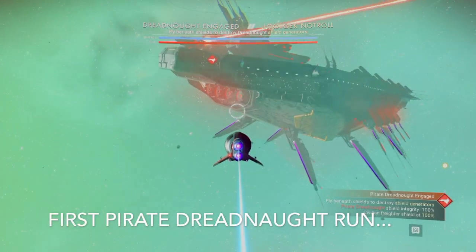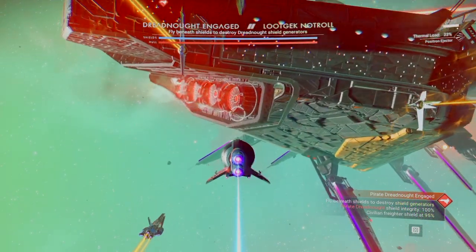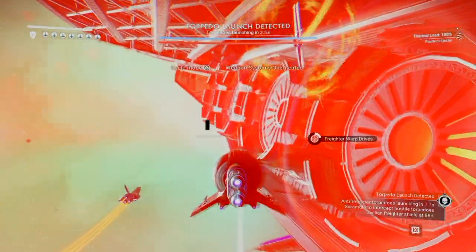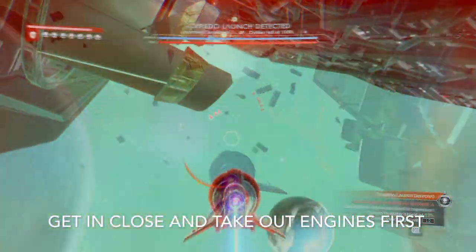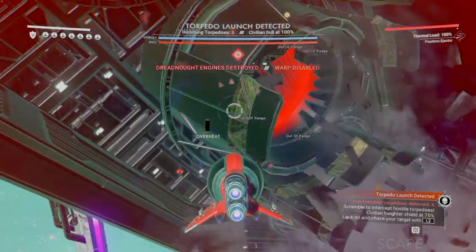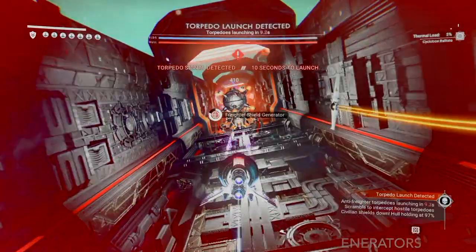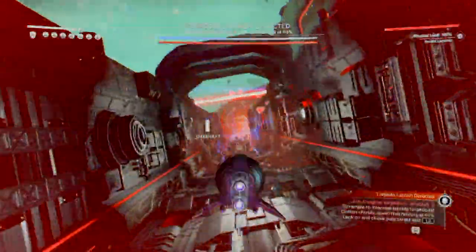Look at those guns! We know this attack is on a timer, as those massive guns will destroy the capital freighter in the system in pretty short order. The pirate dreadnought is protected by some very strong shielding. I want to get in nice and close to destroy the engines first so the dreadnought cannot escape. Once done, we're supposed to fly along two aft lateral trenches destroying the shield generators. This feels very Star Wars to me.